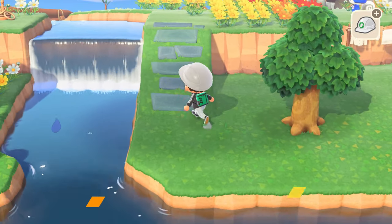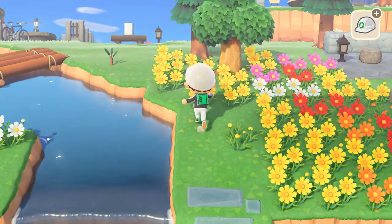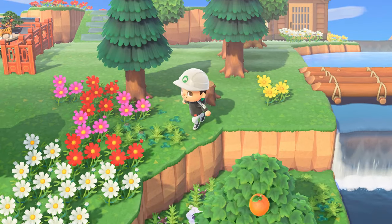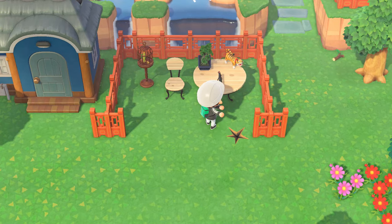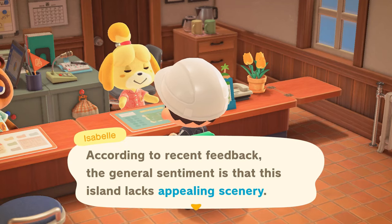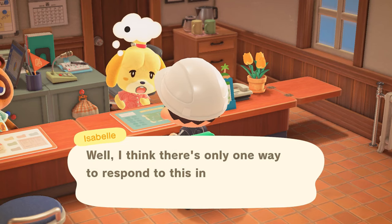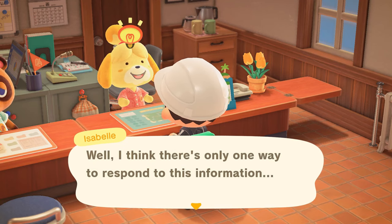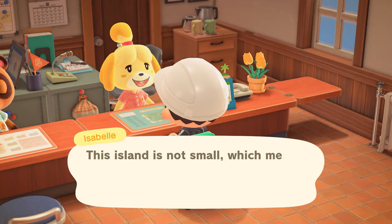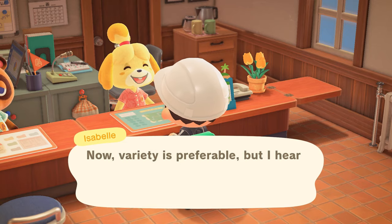Mostly you'll get your development points for things like the buildings, the bridges and the inclines, how many villagers you have, how many weeds are on your island, and also the fencing and the non-DIY furniture pieces placed throughout your island. You know how Isabelle keeps saying that your island lacks appealing scenery and that you should decorate the island from head to toe? Well, if you read on a little bit further, she'll tell you if you need points in the development category. You'll need a total of 665 development points, and we'll discuss how to max that out in the upcoming section.